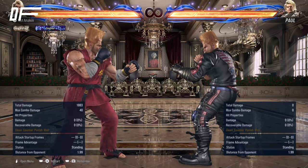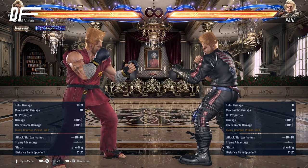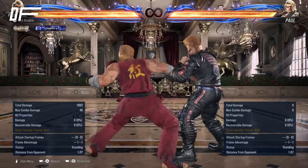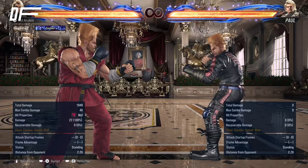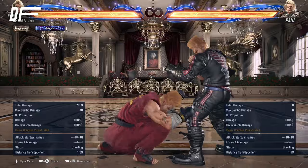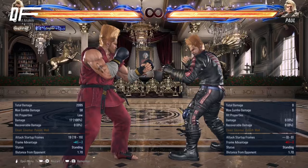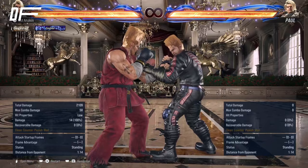As far as mix-ups and okizeme, I think they kind of go hand in hand with Paul. If you have an oki situation, you generally just want to enforce a 50-50. To do that, I like to keep it simple with a few options. With mids, I really like forward 1-2, because if it gets blocked it retains plus frames. I like quarter circle back 2 — safe on block and a heat engager. And I'm a fan of quarter circle forward 3+4, which does a grip of damage. As far as lows, I like quarter circle forward 3, sidestep 3, back 4, and of course the mighty Demoman: down 4-2, 1+2.